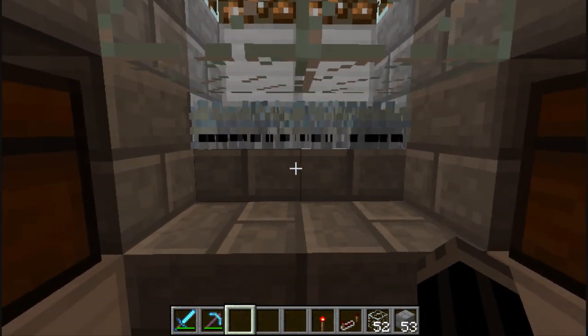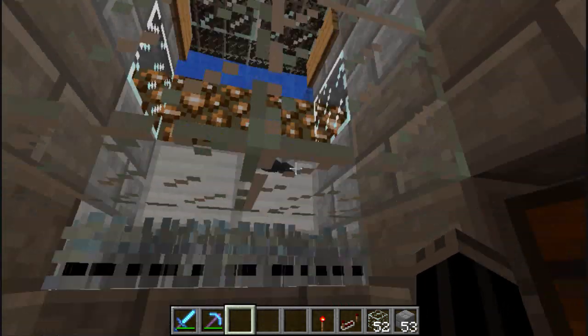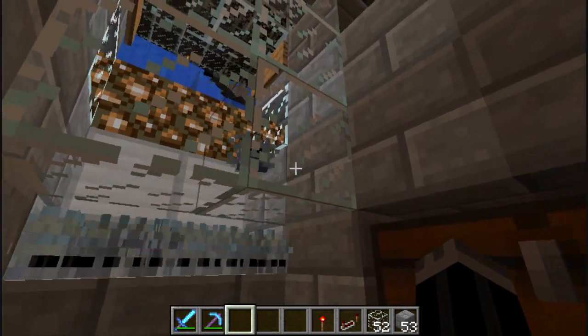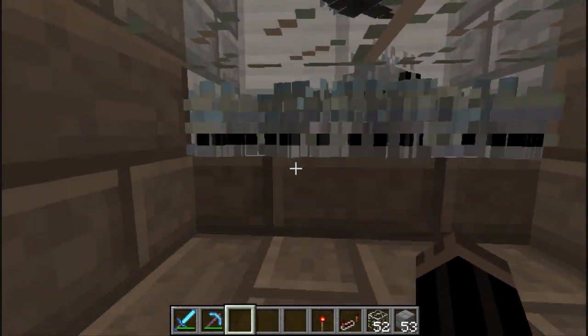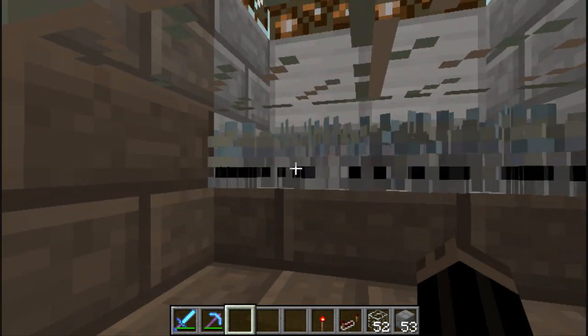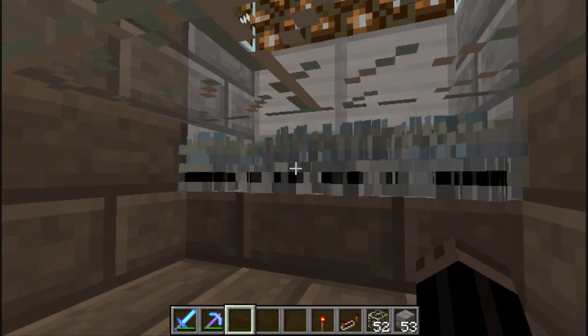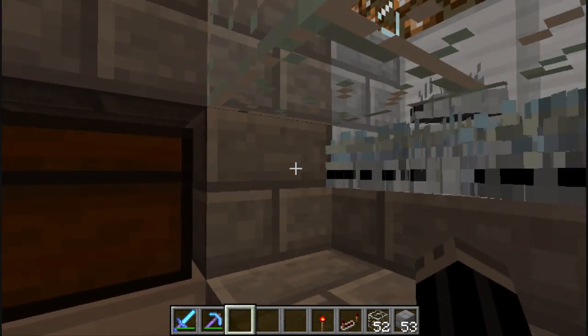I tried fence gates - not fence gates, fences, fence posts - and that didn't work either. So eventually I just tried half slabs with a block above it, so they only have half a block of height. Apparently they're just bigger than half a block tall, so they don't fit through it and they just stay in place.